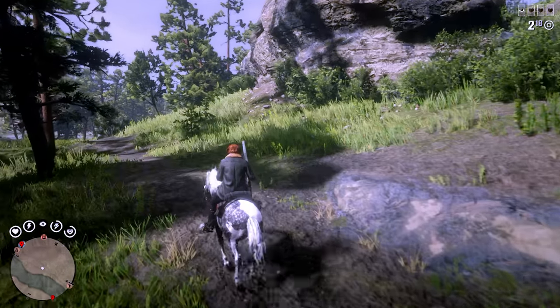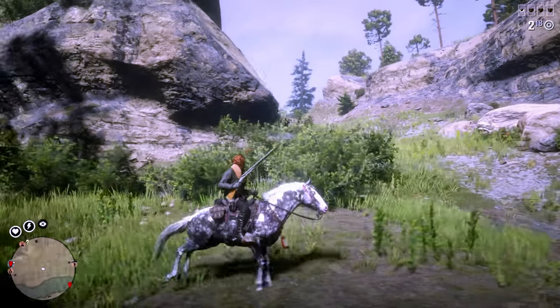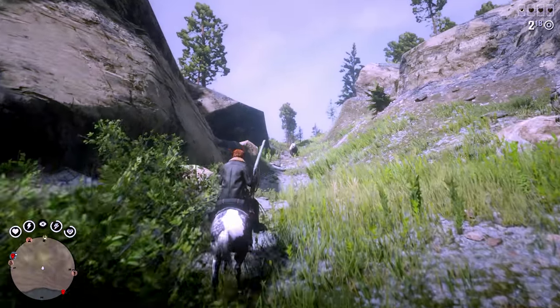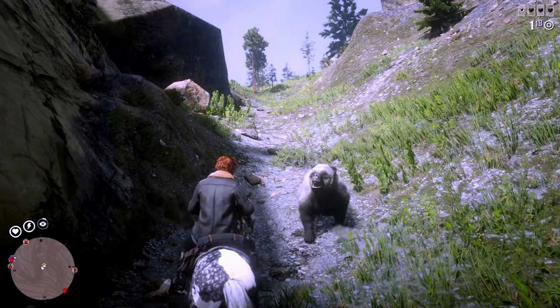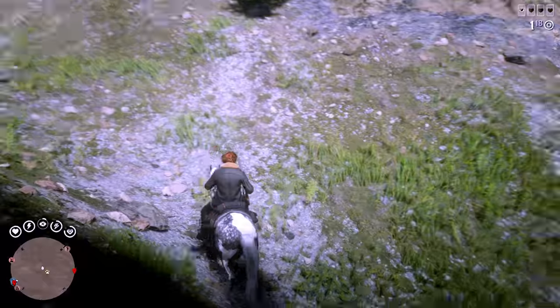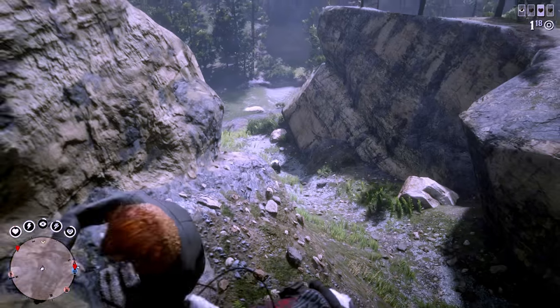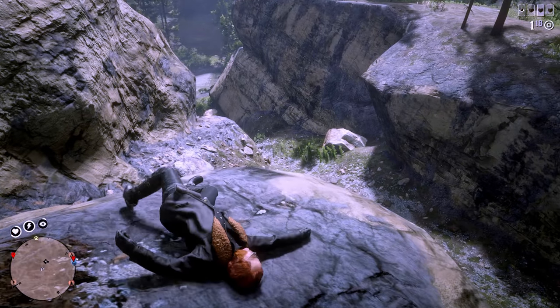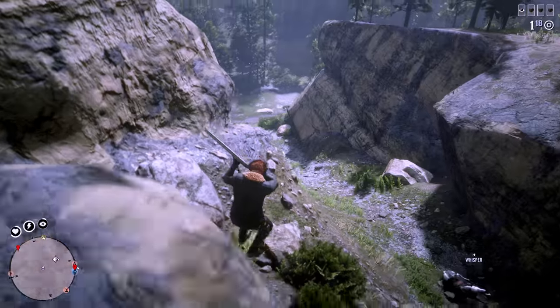You will see where this animal spawns here in just a second, kind of up here in the gap between the rocks. This is kind of a dangerous place. If you get to this exact area, be aware — you will see here in just a second as I'm trying to get away from it as it's attacking me, I run straight into a rock, the horse throws me off. Just be aware it is a rough hunt because it is a bear and will kill you like any of the other predator style legendary animals.